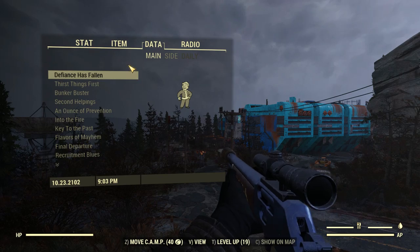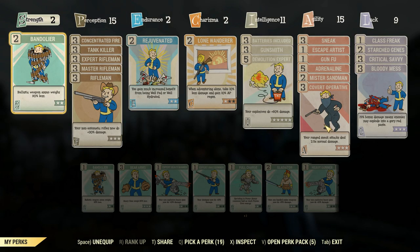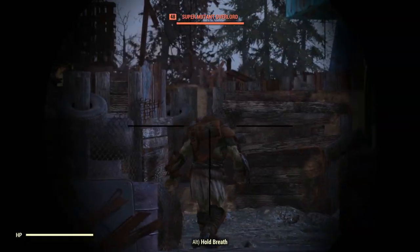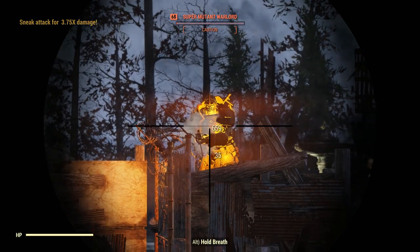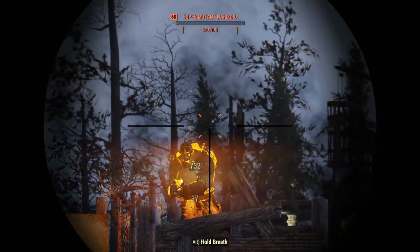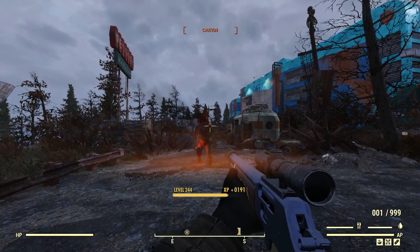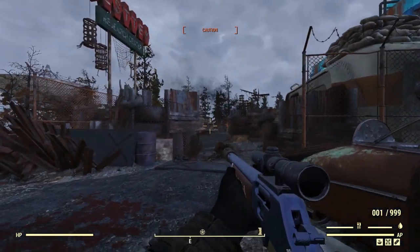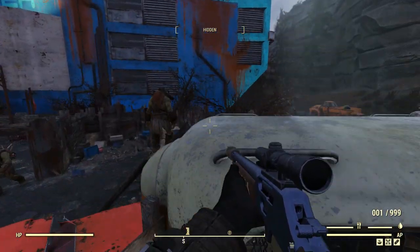Night has fallen upon us, so I've just done the old trick with Covert Operative and Mr. Sandman — equip Mr. Sandman first, then Covert Operative, and you can have your sneak attack criticals doing this. Wham! 3.75 times damage. We didn't actually kill that guy, but we seem to be hitting these guys for over 700 anyway, which is an instant kill on any old Super Mutant Warlord. There might be a bit of lag on this server, but we'll persevere anyway.